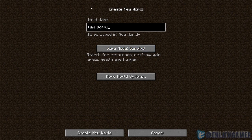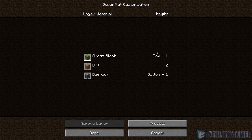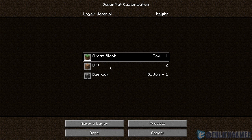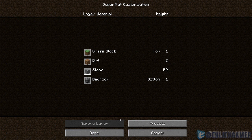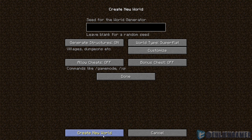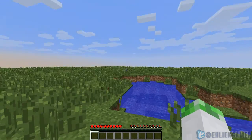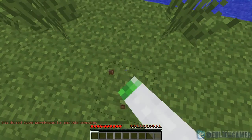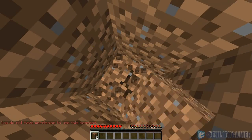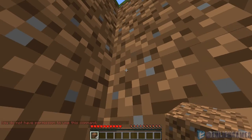When creating a new world and going to More World Options, then Superflat, you can go to Customize and now have the option to pretty much customize what you want. For example, going to Presets, let's do an overworld preset — the top will be one grass block, then three dirt blocks, 59 stone blocks, and one bedrock. Very nice.